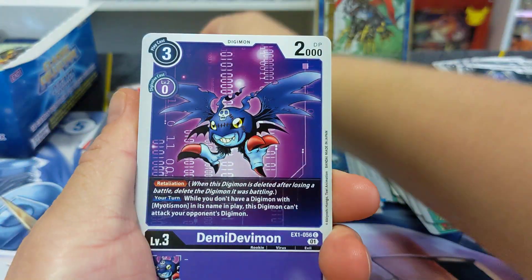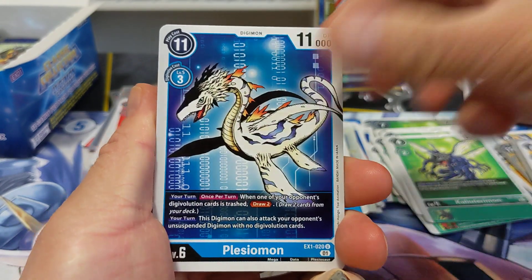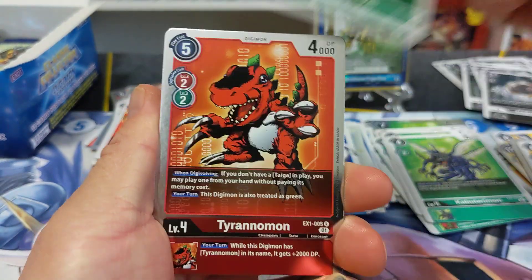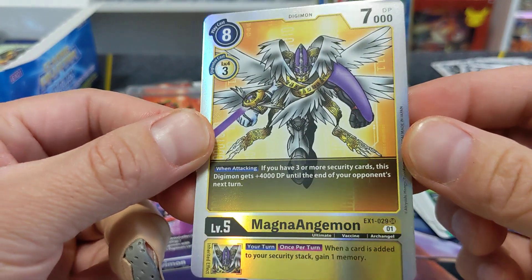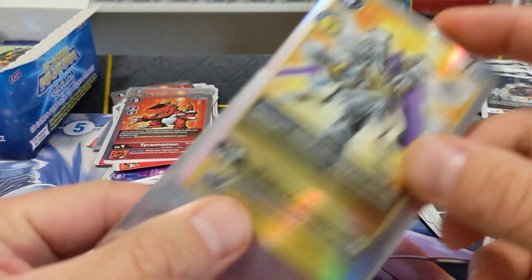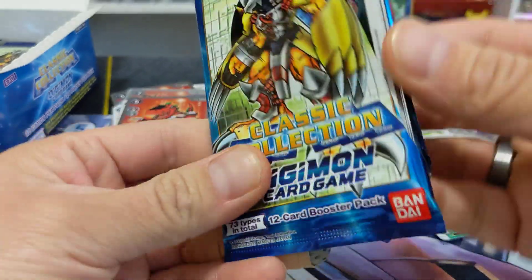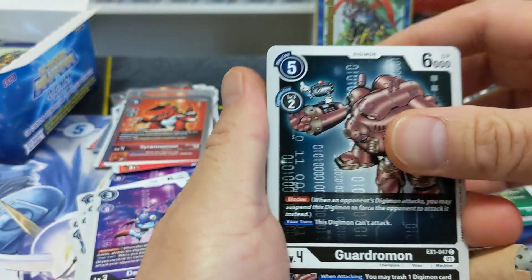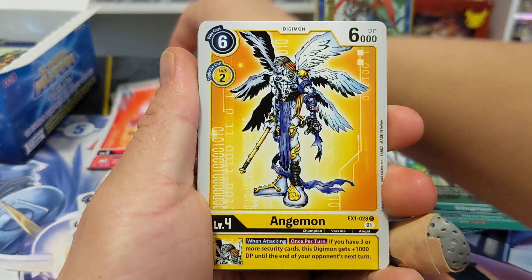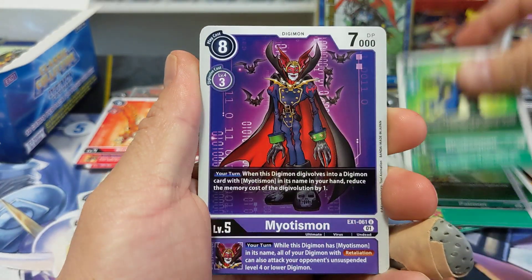It's not always guaranteed. If we can pull another couple of Machinedramon's, that'd be fantastic. I'd be super stoked to get another one. Phoenixmon — very cool. I'm kind of building another Phoenixmon deck. And a Magnum Angemon — another card we can put in the yellow deck that I am building around Angel Digimon with yellow. If you guys have not watched the EX2 opening of the Japanese side, I highly recommend going to my channel and looking at the EX2 — we pulled some great cards.